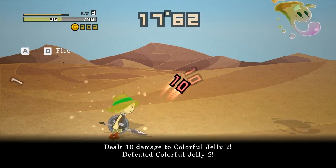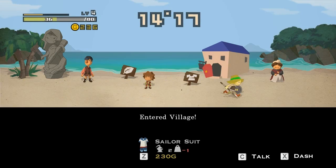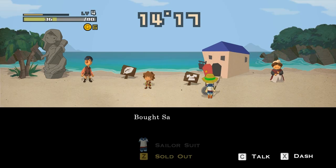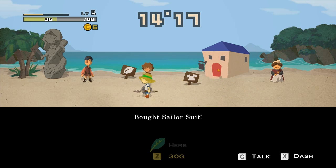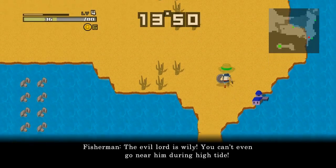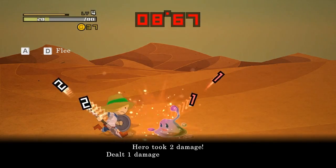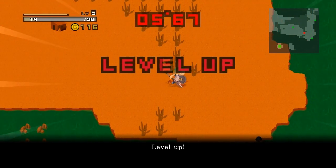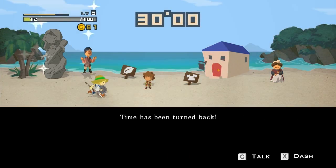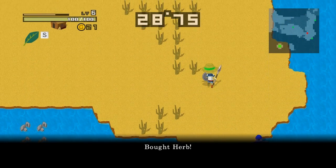First things first — gain a few levels. The tide's going out, we'll go there later. We need levels before we head to the evil lord. Let's get ourselves a sailor suit — we look spiffy now. We can't afford an herb or to turn back time. We should get enough money to at least turn back time. Wow, that jellyfish was really strong. Let's get some more time, then an herb — eat the herb, then buy another herb, cause they're not selling food in this village.